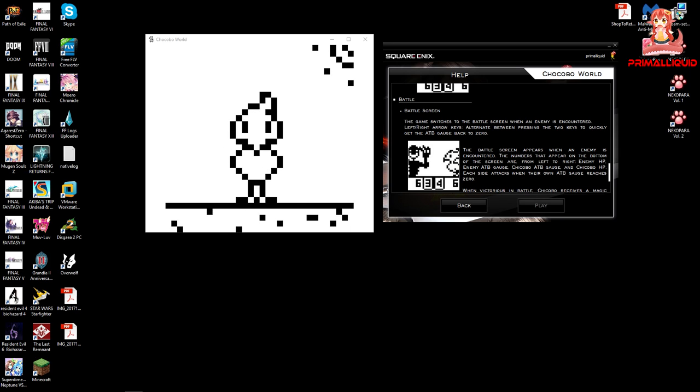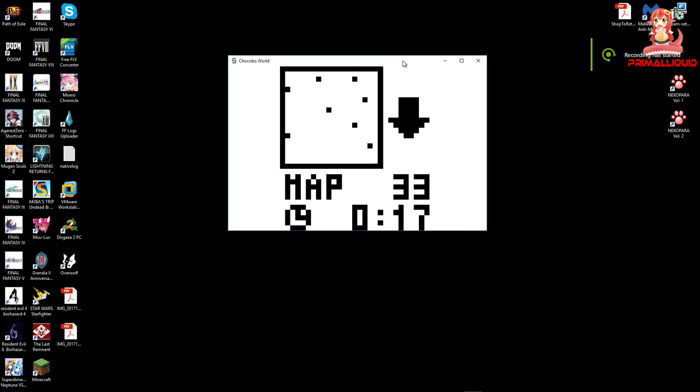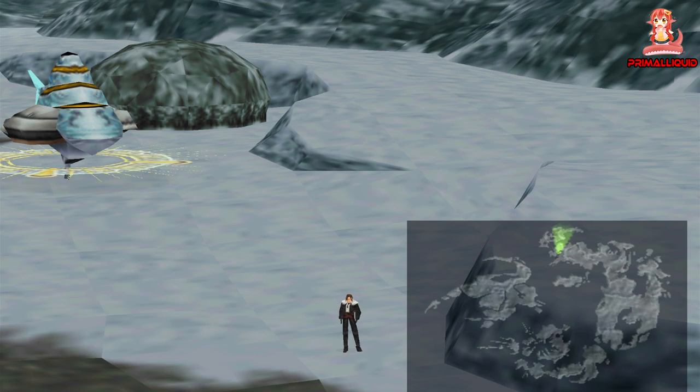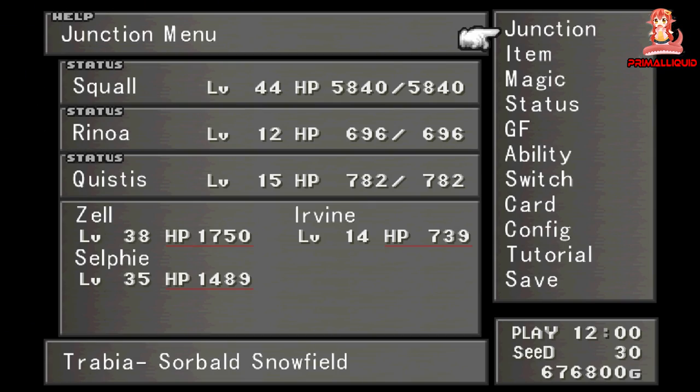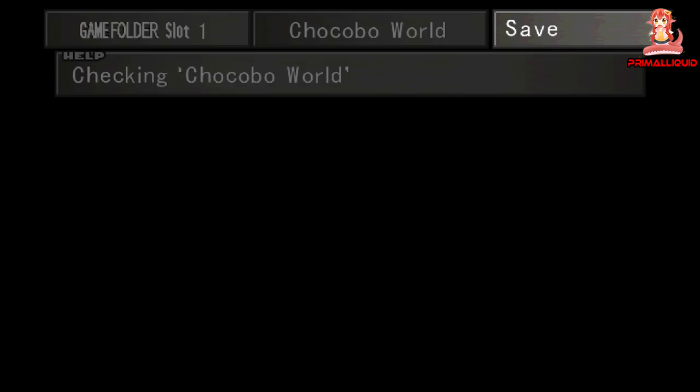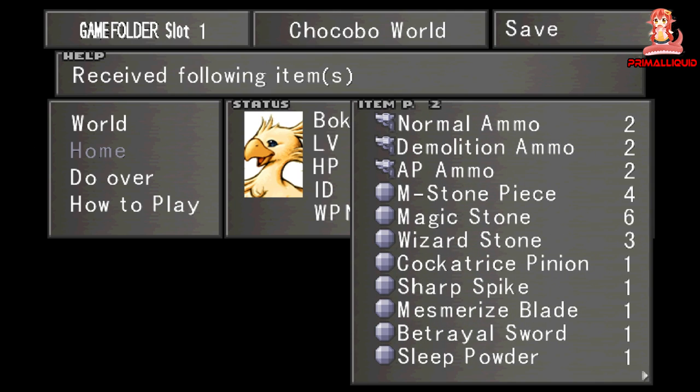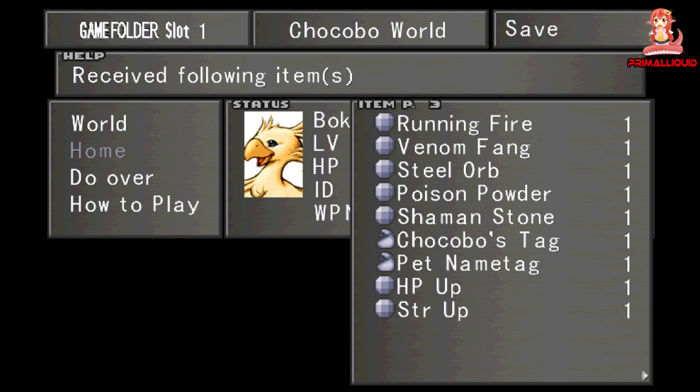Grade B starts getting really good. You can get some of the best items here like Ultima Stones, Hero Drinks, Rosetta Stones, and items to teach GFs the best abilities in the game. And finally the very best item in Grade B is Solomon's Ring — yes, you can get Doom Train on disc 2 from this mini-game. Not to mention the other items here, with almost all of them being exclusive to either boss drops or high-ranking card mods only. And yet this is only the second best grade.